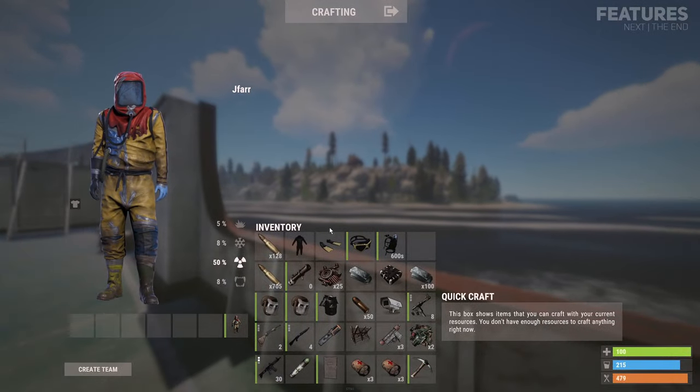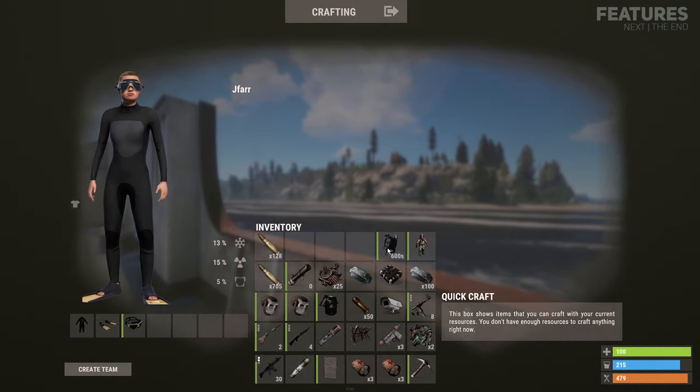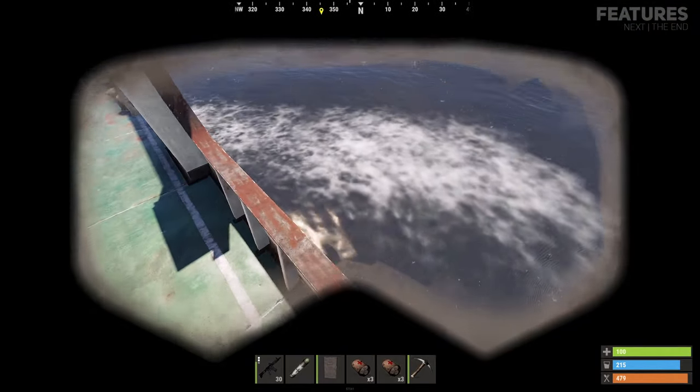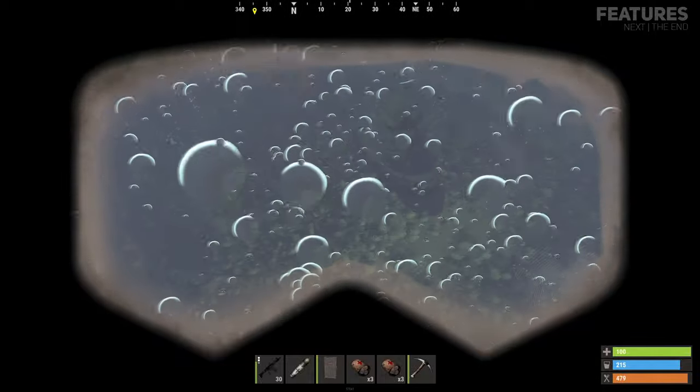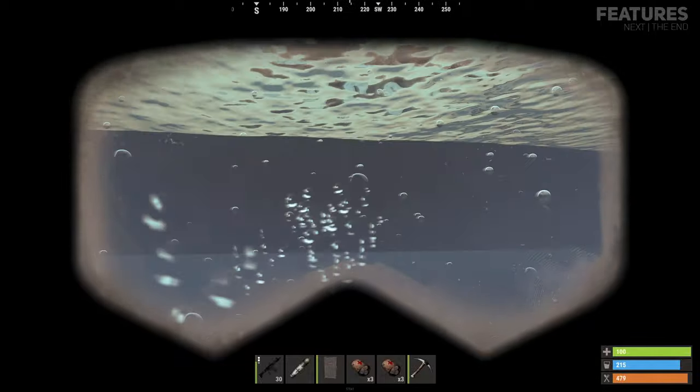Another useful tip is if you are a solo or want a better chance at saving your loot, you could always bring a scuba suit and a diving tank with you. This will allow you to dive off the edge of the ship and swim away without being chased by enemy players.